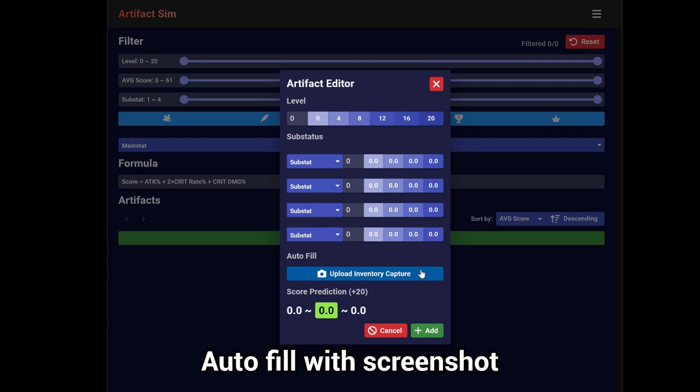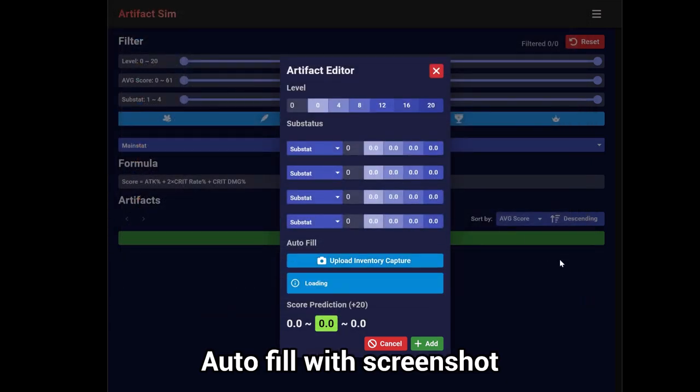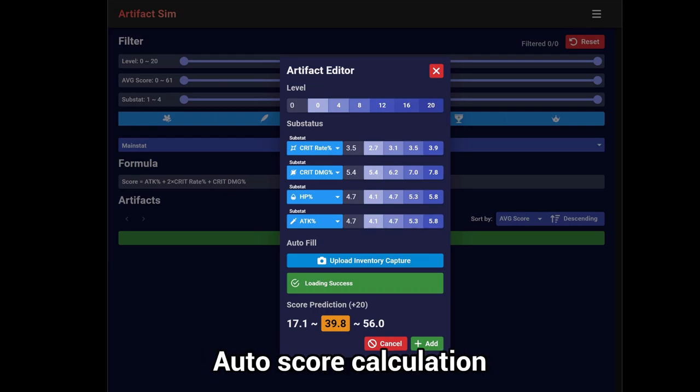Step 3: Auto-fill of Artifact Information. Once you upload the screenshot of your inventory, the artifact information will be automatically inputted. The predicted score will also be automatically calculated and displayed at the bottom of the screen.